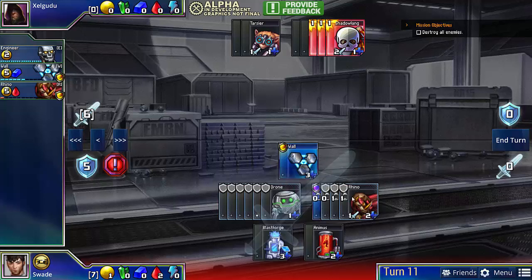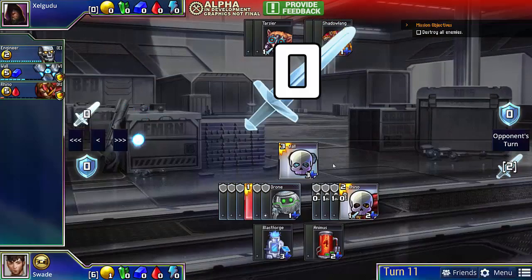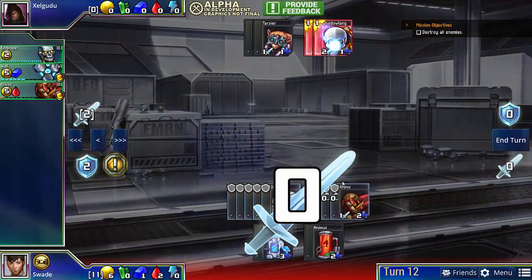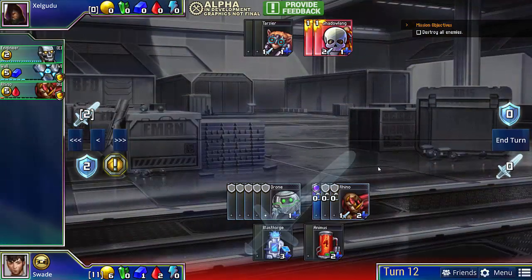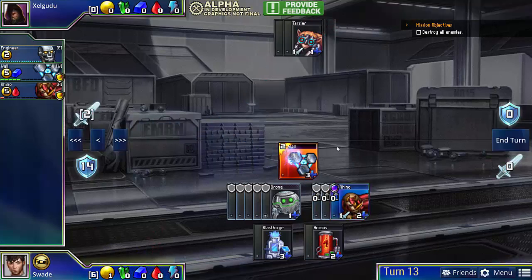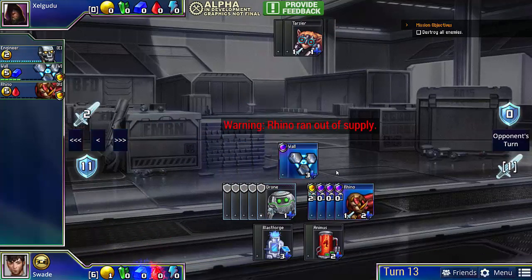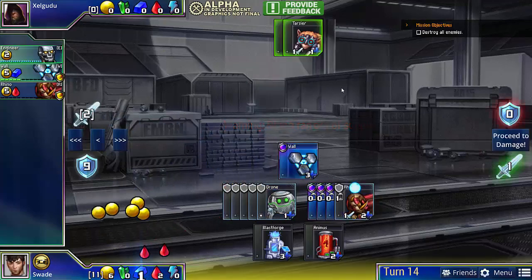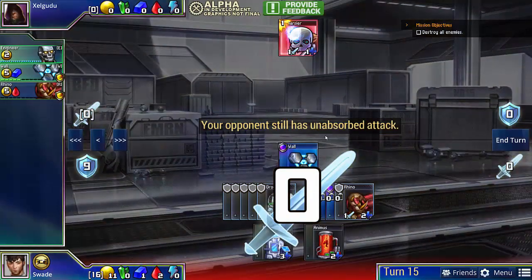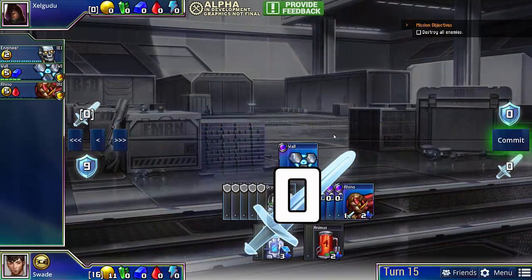But he can't kill any of our rhinos — that's the important part. The most he can do is kill a drone, which is fine because we just get to attack with our remaining rhinos and buy a wall. And then finally, our opponent is on exactly two attack. So with our remaining rhino, we can just go ahead and kill his last tarsier, thus completing the puzzle.